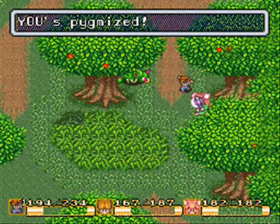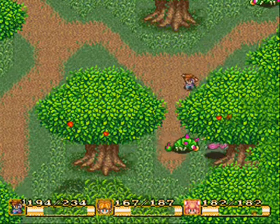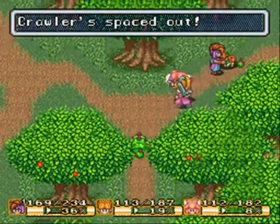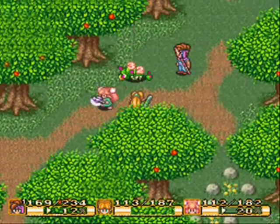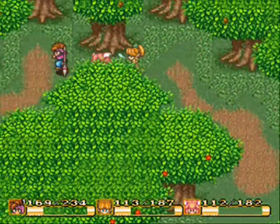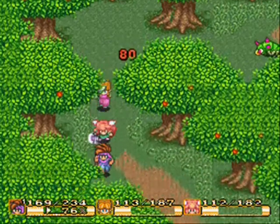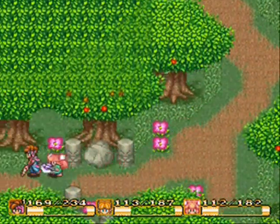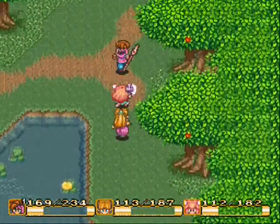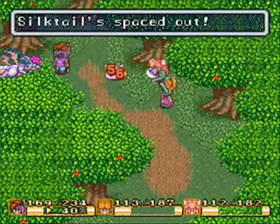Riot Gas! Oh, I thought I'd be knocked unconscious, but now I get a chance to use the Mitch Mallet for real — hooray! I guess Riot Gas can just inflict some sort of status ailment on you. I think usually it just knocks you out, but for some reason that time it mini'd me, I guess. I don't think you can do that to enemies, though. It'd be pretty funny to see a mini silk tail hopping around.